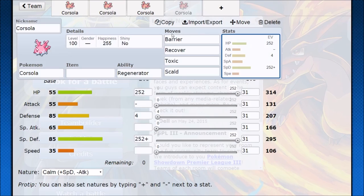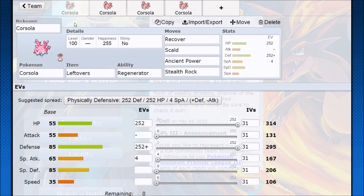That's really what Corsola is going to be able to do: a generic Toxic-stall Pokemon with a defensive boost, or just some kind of chip-away set. It does have Regenerator, so at least you have a Pokemon with some flexibility in battle to shift around your opponent's team, and you might make it work.